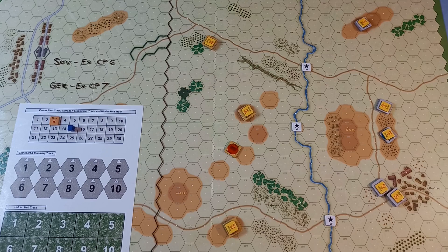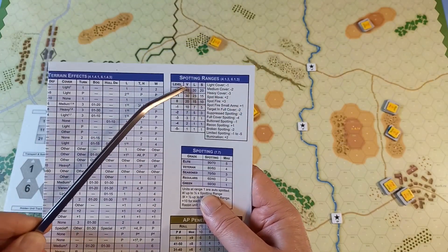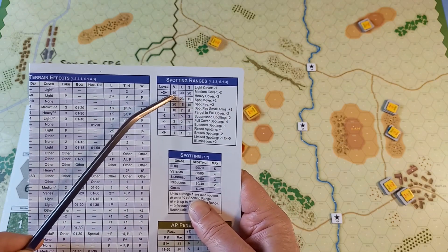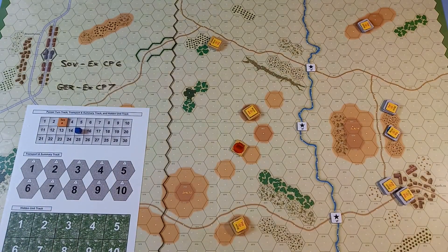So here we go with turn three and the first thing is the spotting phase. We'll work from the bottom to the top — the Germans and the Soviets here. There is line of sight; it misses those woods — 12 hexes. There's a default 20-hex range for vehicles. The Soviets fired so that goes up to the top here, so they're well within spotting range.